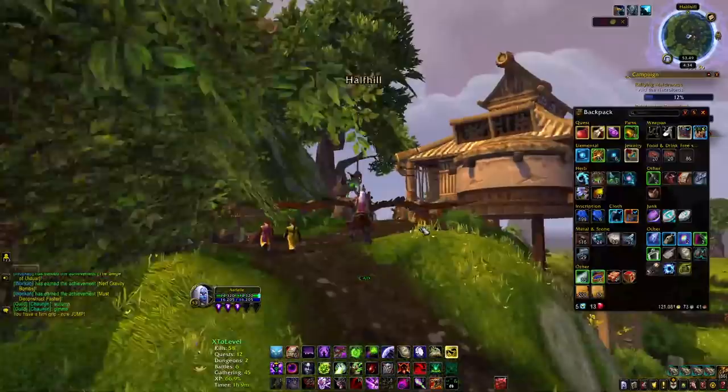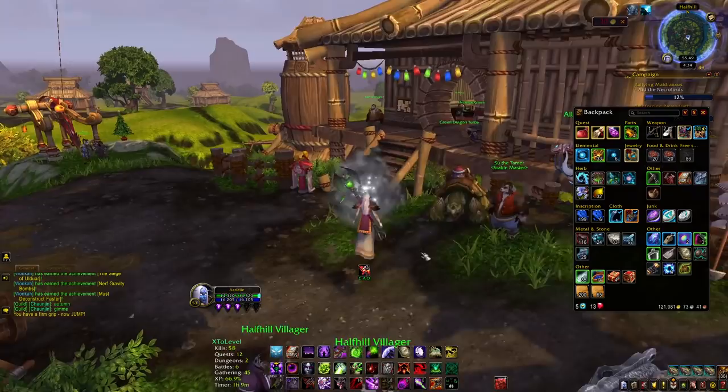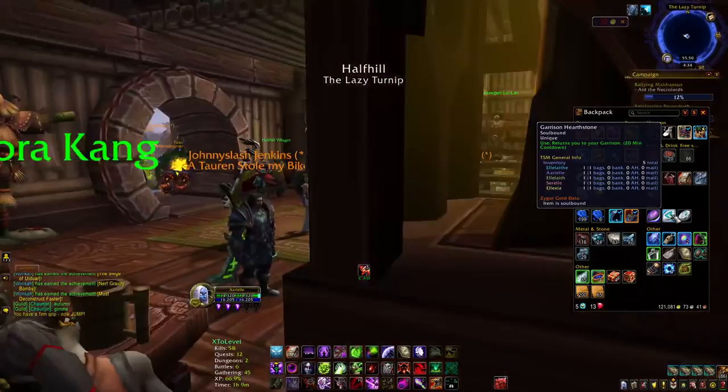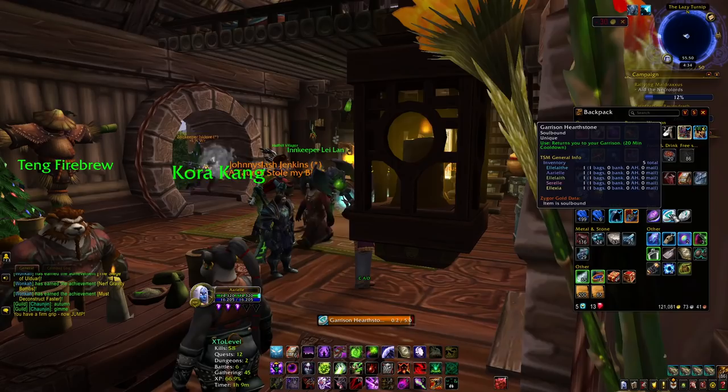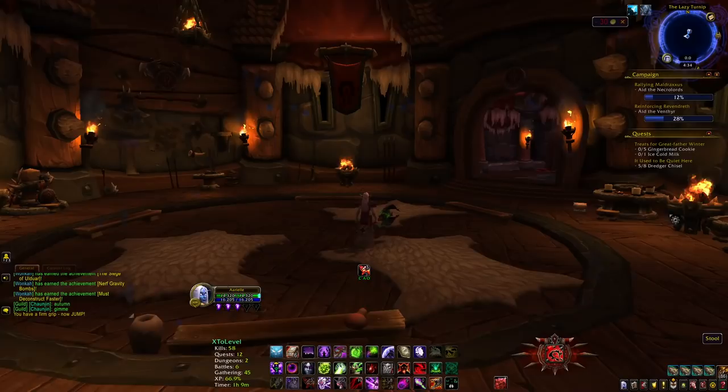That's what your farm will look like once we finish this let's play series - you'll be able to do it every day in less than five minutes. This time around we got Spirits of Harmony, but we've just replanted the minerals again. It takes about 10 minutes per toon including the garrison. I hope you enjoyed this let's play series - stay tuned, episode two of our Half Hill Farm will continue tomorrow. Have a great day, thanks for watching!